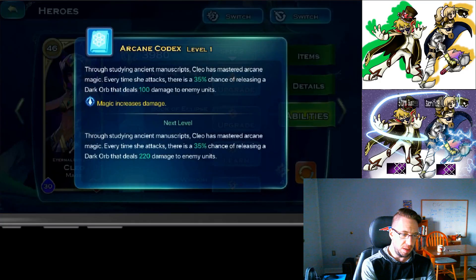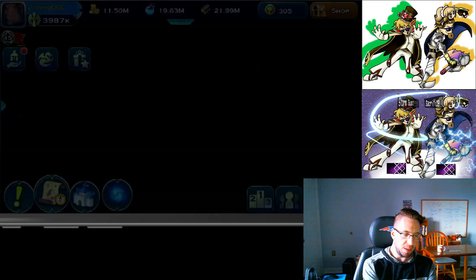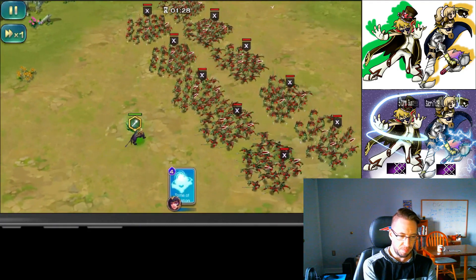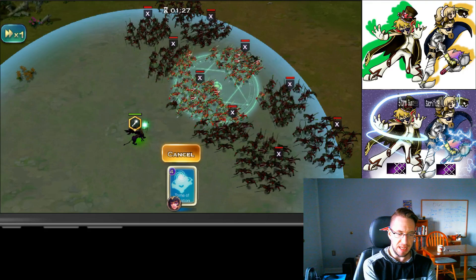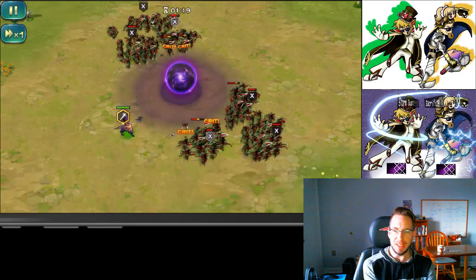To recap: Arcane Codex has a 35% chance of shooting out a dark orb. Once Cleo shoots three orbs, Book of Eclipse activates and everything goes dark, reducing damage from humanoids. Let's check what Cleo's Black Hole can do — see if it can kill off some bronze troops. This circle here is the cast spot; the effect actually covers a lot more units than it appears. The Black Hole does decent damage, but these are bronze level 10 troops.